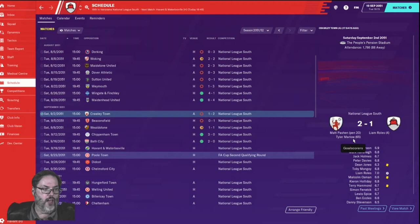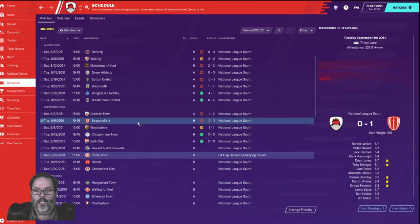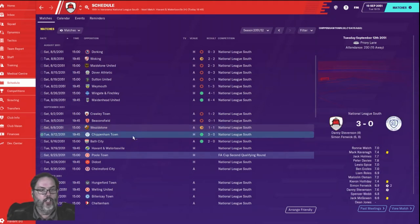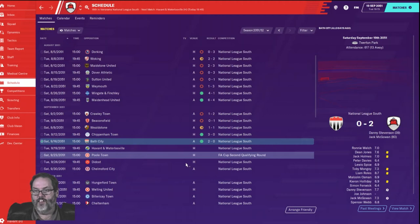Hey guys, RC here back with Climbing the Ladder, an FM20 journey. We are with our second club, episode 15. Last episode we had a 6-4 victory against Maidenhead, then a reality check - we lost 2-1 to Crawley Town. Sam Wright scored in the 32nd minute for Beaconsfield and we lost 1-0. Against Weldstone we got a 45th minute goal from Karen Holiday, a 1-1 draw. Then a 3-0 win over Chippenham Town - Stevenson scored and Simon Fenwick with a brace. Bath City 2-0, Stevenson found the net again and Jack McGowan added the late goal.